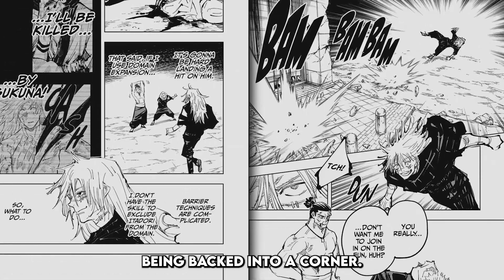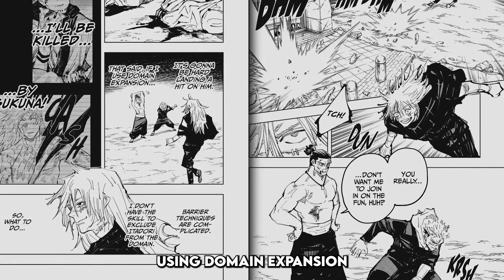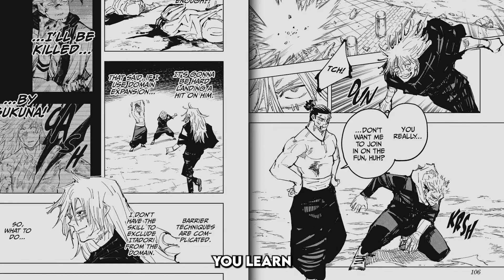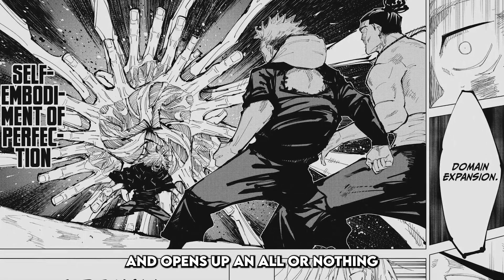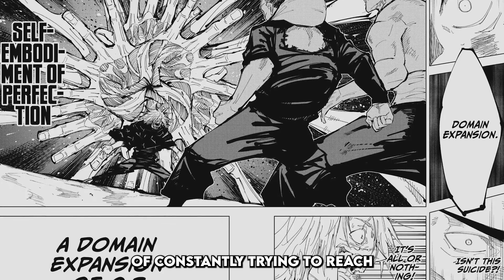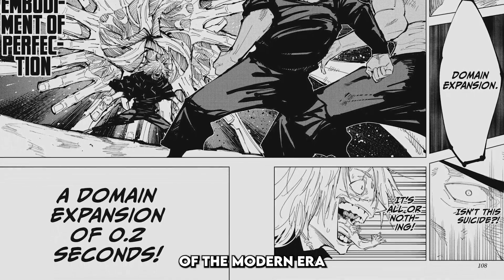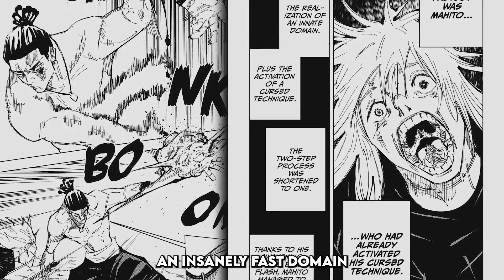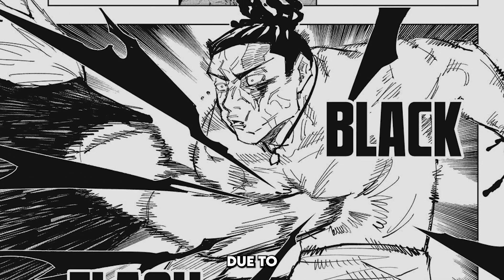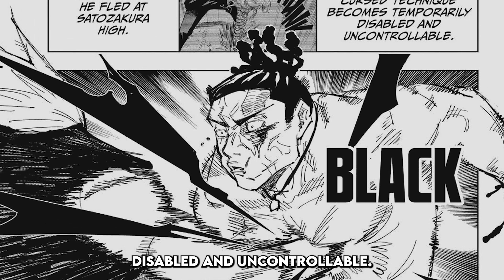After this, Mahito feels as if he's being backed into a corner. He says it'll be hard landing a hit on Toto due to all the switching, so he thinks about using domain expansion — but says if he does, he'll be killed by Sukuna. Mahito says he learned this from 'that guy,' referring to Satoru Gojo, and opens up an all-or-nothing domain expansion of 0.2 seconds. Due to hitting Black Flash coupled with his mindset of constantly trying to reach greater heights and a deeper understanding of himself, Mahito was able to copy something we've only seen from the strongest Jujutsu sorcerer of the modern era, and opens up an insanely fast domain that successfully transfigures Toto's hand.